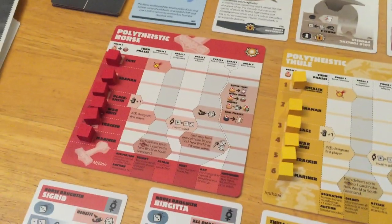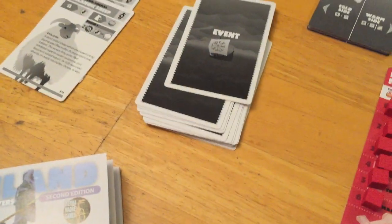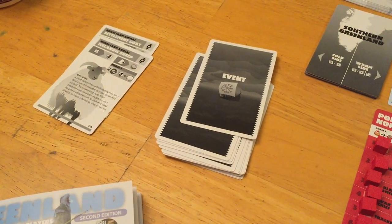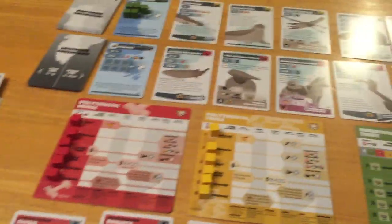If you have a shaman, you can pay an energy to domesticate an animal from your hand. You can also kill off an elder — we'll talk about why that might be important — or attempt to banish a foreign husband off a daughter. If you have a sage, that lets you take a tool collected from the tableau and play it from your hand for a cost of one iron. That's the six phases; you resolve them, flip another event, and repeat until you reach the end of ten cards in a standard three-player game — twelve in cooperative.